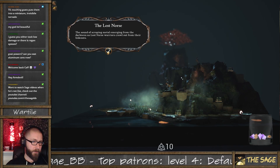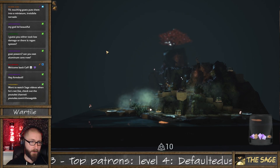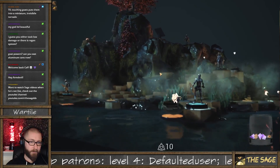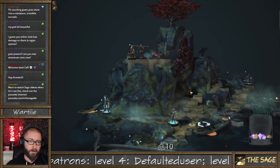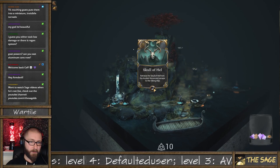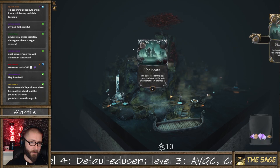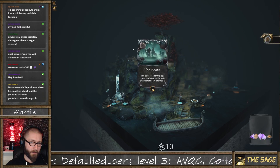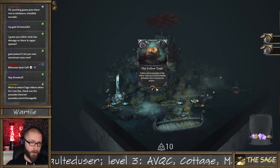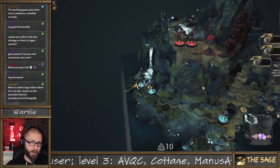Sound of scraping metal emerging from the darkness as lost Norse warriors crawl out from their hideouts. This game is beautiful though. Retrieve the skull of hell from the ancient Norse and escape to the Viking ship. That madness from the lost Norse spreads across the water — smash their boats and stop it. Collect some examples of the yellow toad and find the hidden alchemist lab to extract its poison.